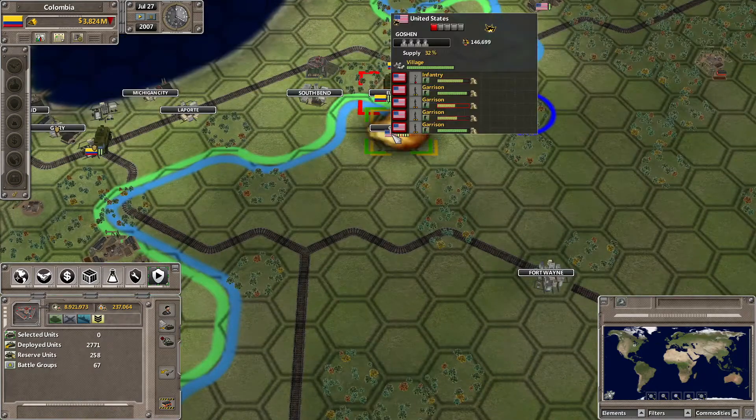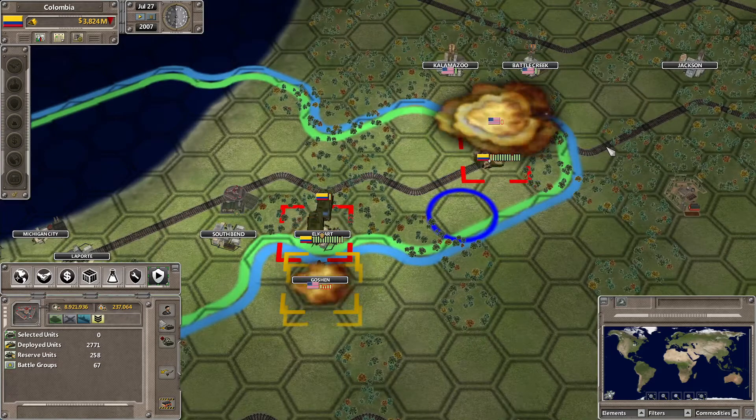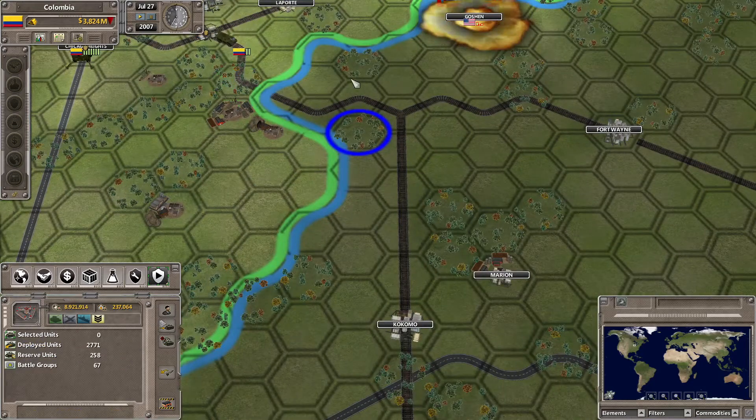It's only four garrisons and an infantry so that's going to be quick. At the same time we'll take out the industrial complex here next to the rail — that didn't take too long. A lot of the troops we can probably get them forward along the rail there.